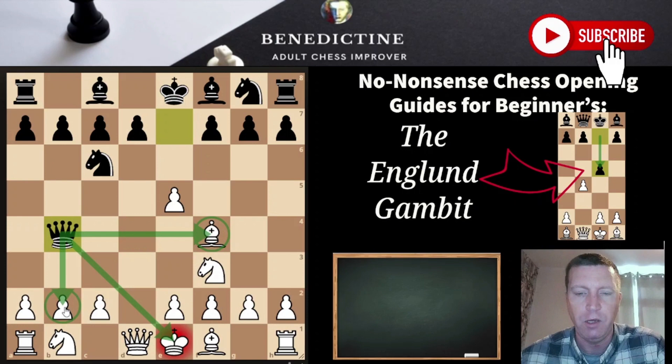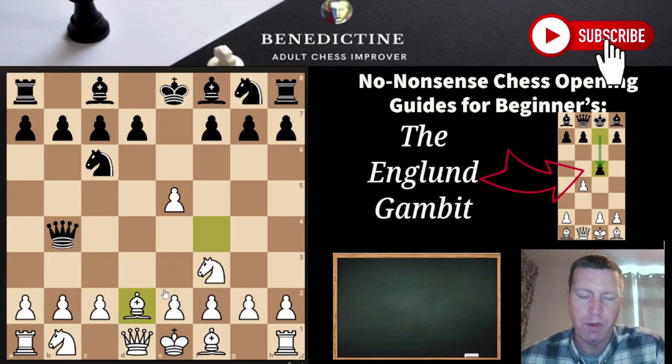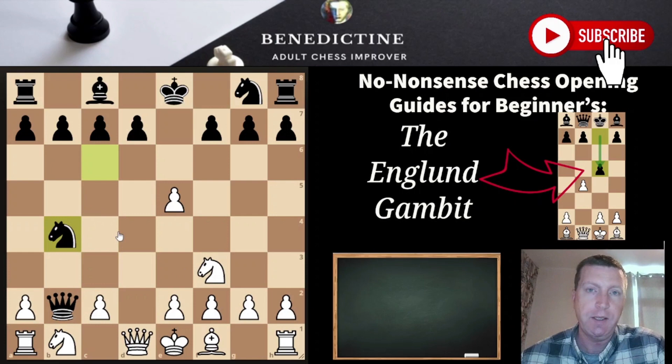After Qb4+, Black hopes you drop the bishop back, and then what they're really hoping for is that you target the rook and play Bc3, trying to protect the rook. But this is just bad, because after the bishop swoops in there's no capture and the bishop is pinned. Then after bishop takes, knight takes, White is just in a whole load of trouble. We're just not going to get involved in any of those lines.